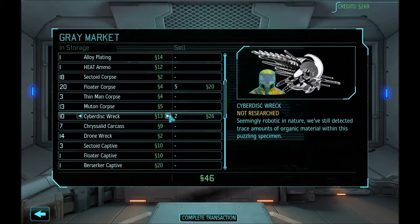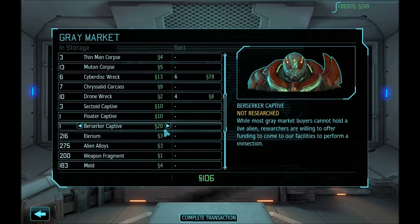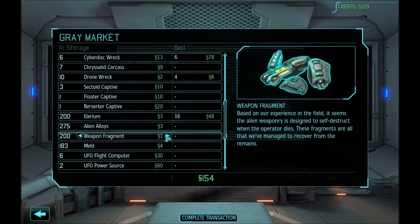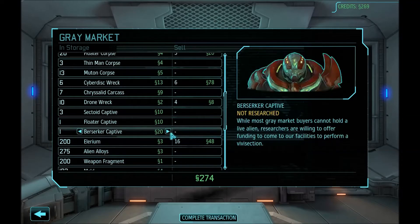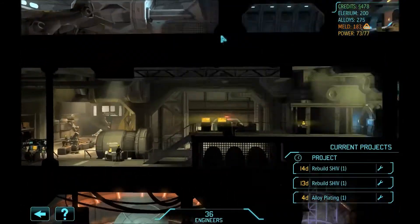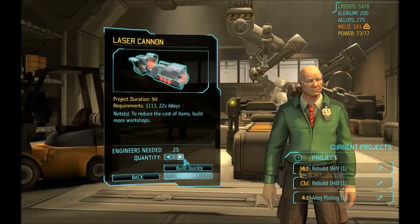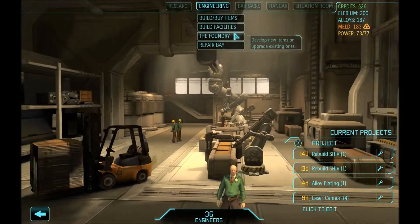We will sell some cyberdisc rex — actually, no we won't. We will need them later, but we need the laser cannons now. This is a little haggle I have to do every time I want to sell something. Is it more important that I need it later, or I need it now? It's going to be very hard to get cyberdisc rex soon, so let's only sell those that we absolutely have to. Four laser cannons — one, two, three, four. I can count. In nine days we have the air superiority that we want.